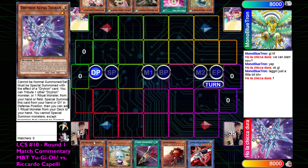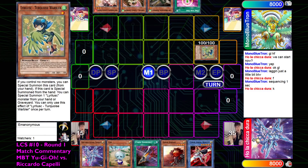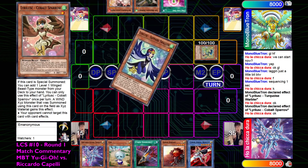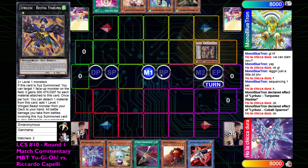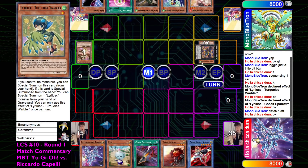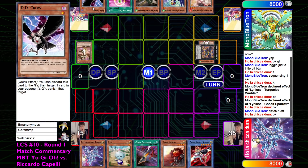Going to Main Phase, activate Turquoise Warbler's effect - special her for free since there are no monsters. Then Cobalt Sparrow comes out, that's going to search for another Lyralesk name, probably the Sapphire. Going to overlay for the Resetal Starling, and that's going to detach to search for Dedecrow. Lyralesk is actually one of the first decks I ever played - kind of funny to see them in action here. Dedecrow is searched, which is a very good search target.